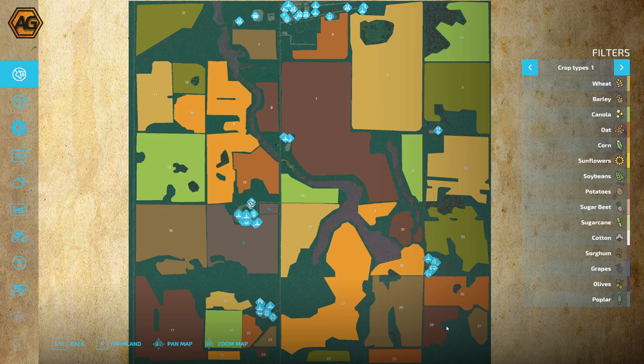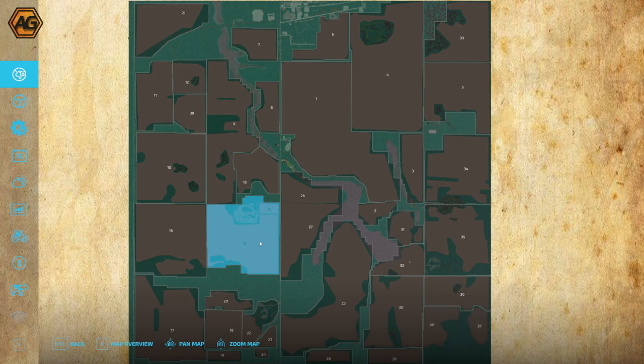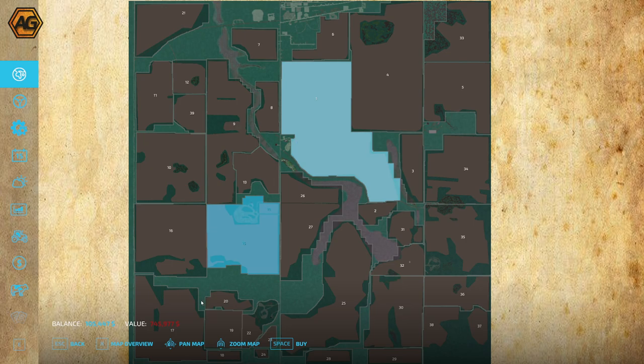Field four up near the top might be the closest to a square field, although it does have a big forested area in the middle. We are starting off at the main yard here next to fields 14 and 15. Bringing up the property map, you can see we start off with those two fields along with the yard.